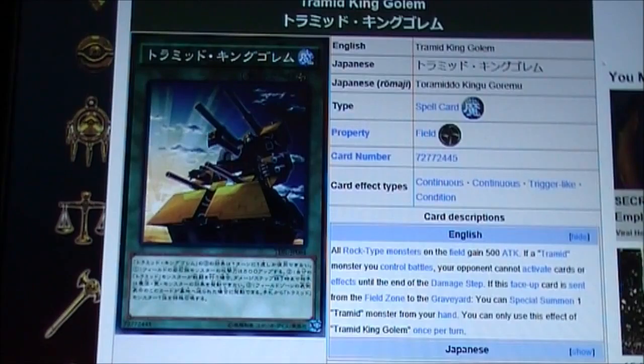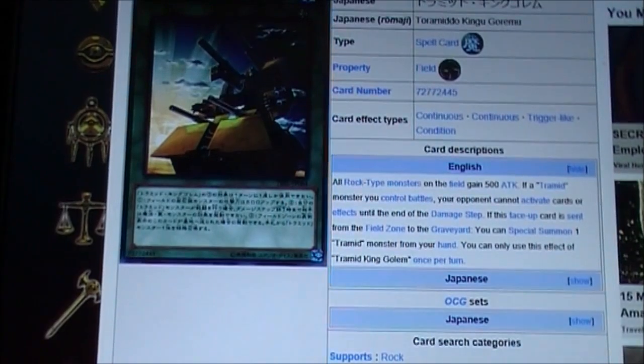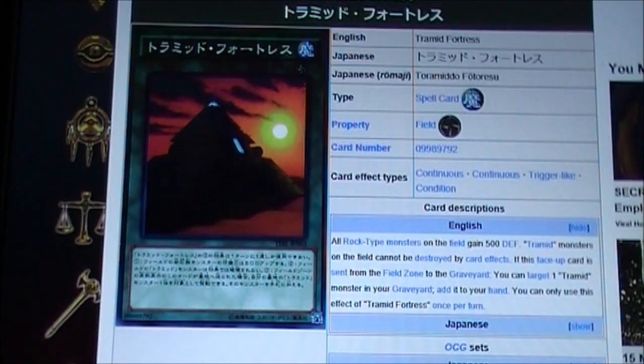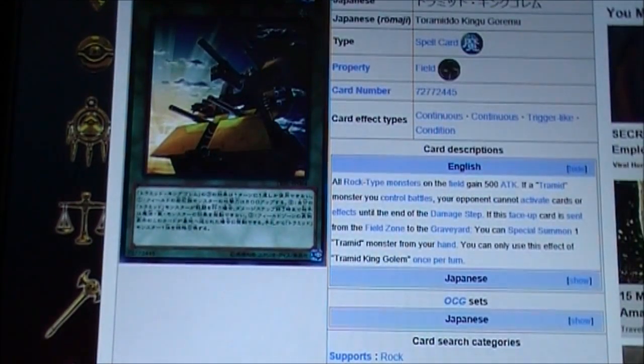Tremid King Golem field spell: all Rock-type monsters on the field gain 500 attack. If a Tremid monster you control battles, your opponent cannot activate card effects until the end of the damage step. If this face-up card is sent from the field zone to the graveyard, you can special summon one Tremid monster from your hand. You can only use the effect of Tremid King Golem once per turn. This is the offensive card of the deck — it gives the attack boost and a battle protection effect.